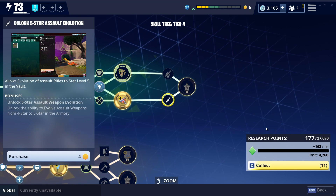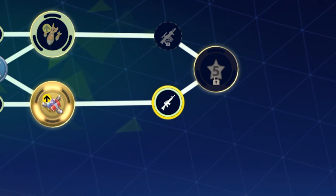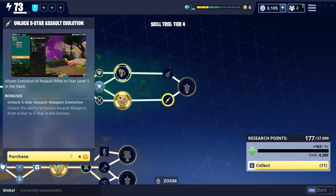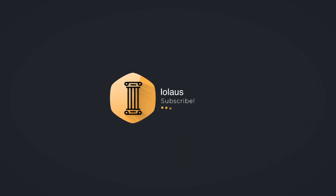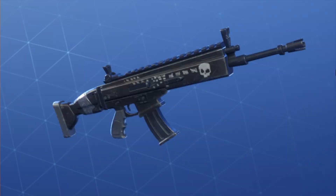I finally reached the point in the skill tree where I can upgrade an assault rifle to five stars, and I'm super excited because I have just the weapon to upgrade. Today we are going to max out my Nocturno.